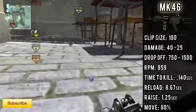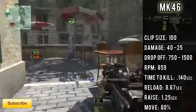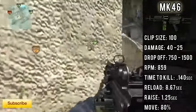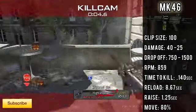The raise time on this gun is 1.25 seconds, and the move speed with any light machine gun is 80%. If you look at all the statistics of the other light machine guns, you'll notice that the MK46 is actually probably the best because it beats out everything almost all of the time.